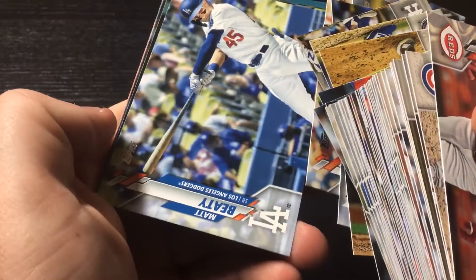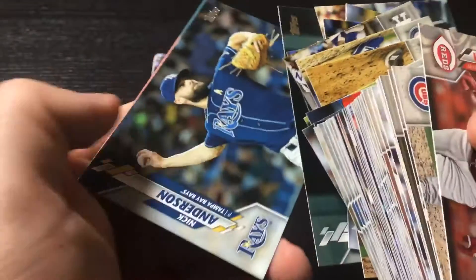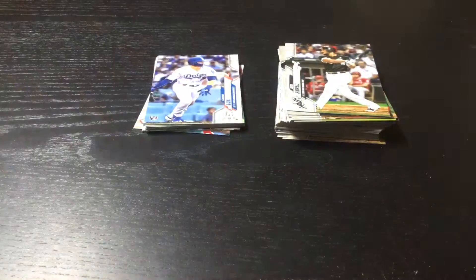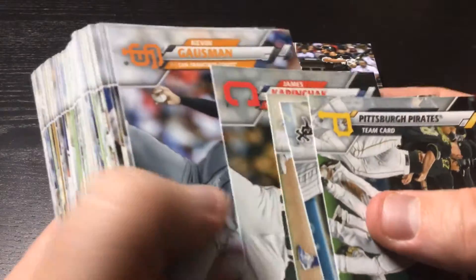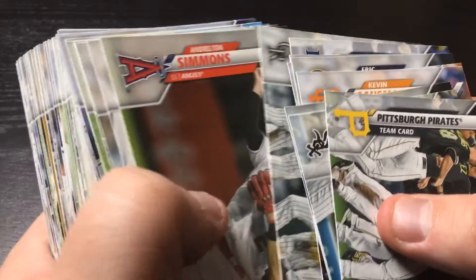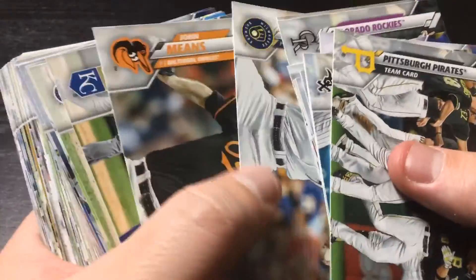These cards go every which direction, which makes it so hard to read. You literally have to flip some of them over to see who it is. Team cards — know what we were looking for. Hader, dominating lefty for the Brewers — you can pull that card out.